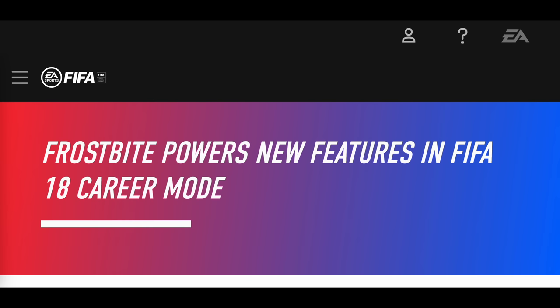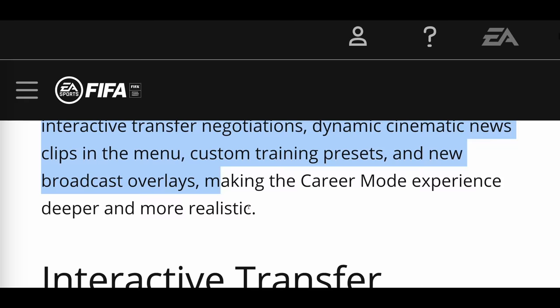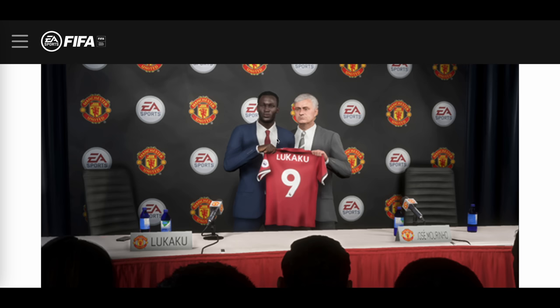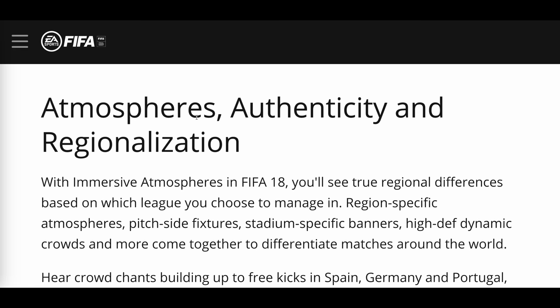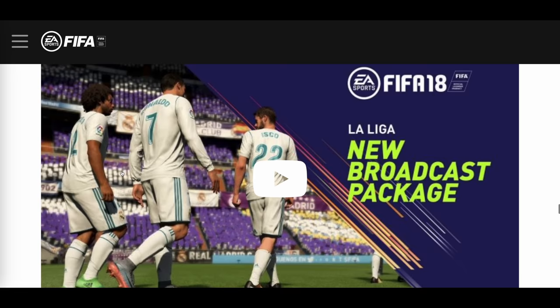Let's take a look at career mode. Frostbite powers new features in FIFA 18 career mode — interactive transfer negotiations, dynamic cinematic news clips in the menu, custom training presets, and new broadcast overlays, making career mode deeper and more realistic. They also added 15 new skill games, quick subs for the first time, team styles, and region-specific atmospheres with pitch-side fixtures, stadium-specific banners, high-definition dynamic crowds. La Liga got a new broadcast package too — I believe that was the first year for that.